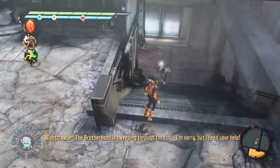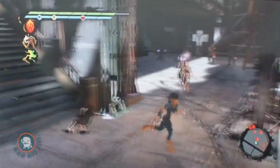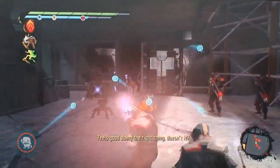Those green balls are health replenishing. So you've got green, yellow, and blue orbs. Yellow are experience points, blue are your mana points — your mutant power — and the green are your health.